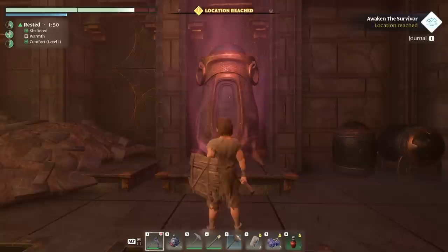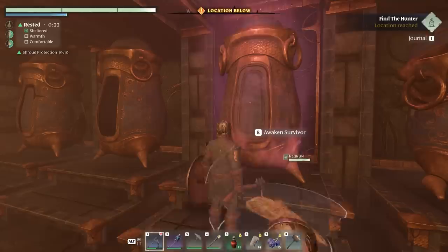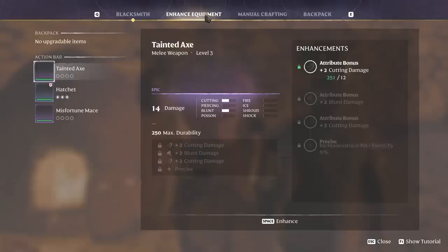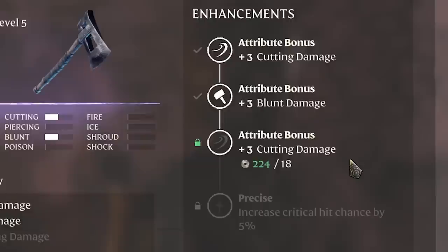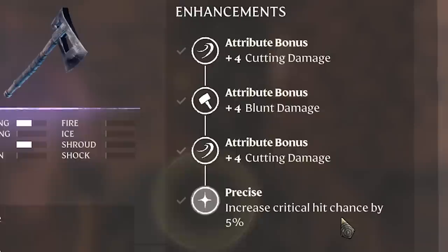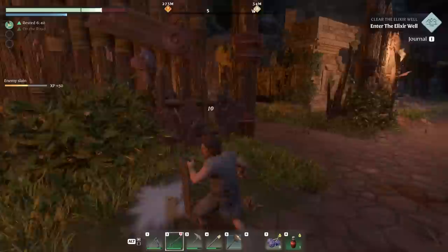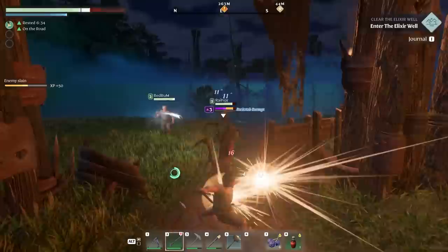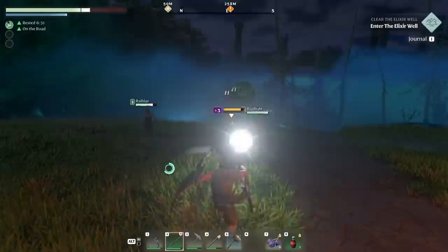As you complete more quests, you'll gain NPCs for your base that unlock further crafting options — a staggered approach that provides meaningful goals. You can also upgrade your equipment through a system called enhancements, and while it's nice to make weapons stronger, it feels really easy to upgrade them. Enemies drop runes, and you get them from dismantling unwanted weapons too. Since runes are the only component for enhancements, you can basically max them out right away. I feel it would have been more meaningful with additional materials in the upgrade process, but it's not a huge game-breaking issue.